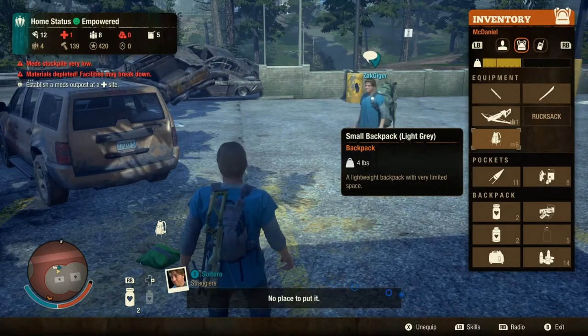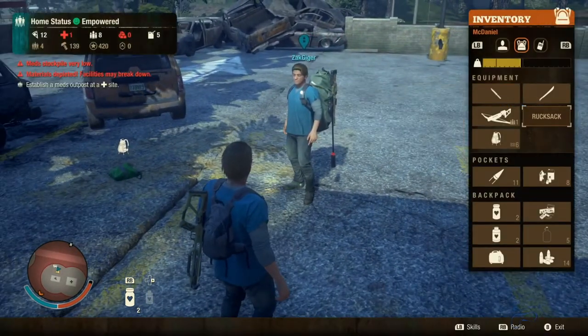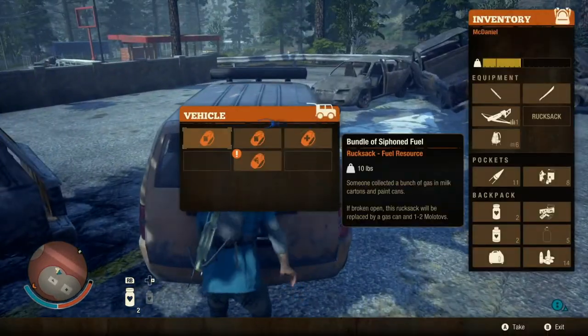No place to put it. Put drop — hit drop. There's not a drop. I'm telling you, there's not a drop feature on it, Travis. Let me show you. It says unequipped, scales, radio, and exit.